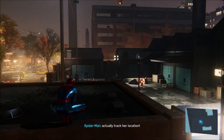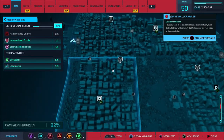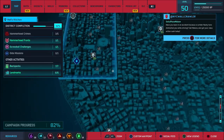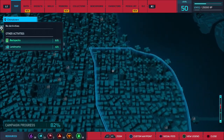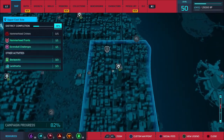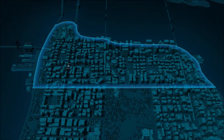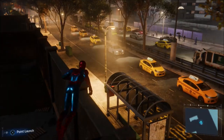Got her. So where the hell is Screwball hiding? Apparently it is over by the docks, or somewhere like that. Either that or I could do another mission — I don't know how many hideouts I've taken down here, so that may be out.